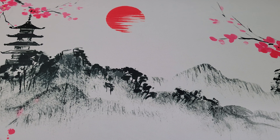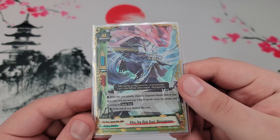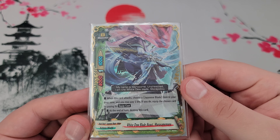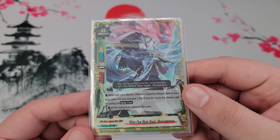Moving on to size 0s, we run one copy of White Dew Blade Beast Murasame Maru. When he attacks, you pay life and can equip a Japanese Blade from the drop zone — you also have to pay the equip cost. At the end of the turn, you destroy the card.